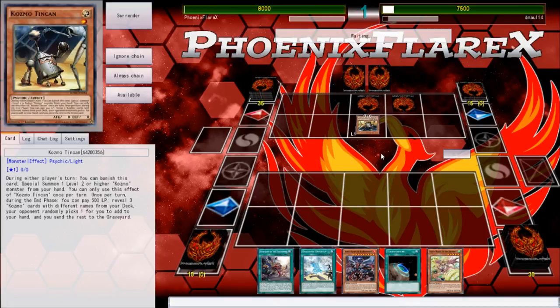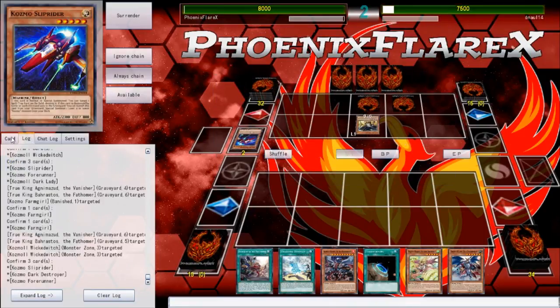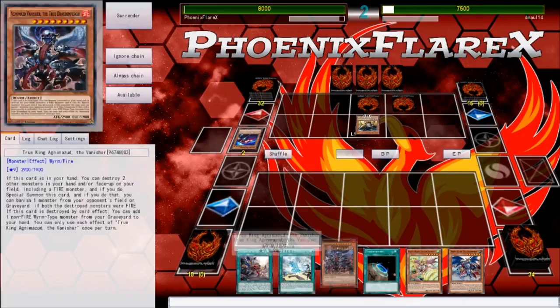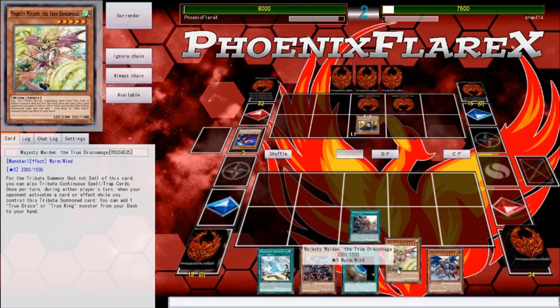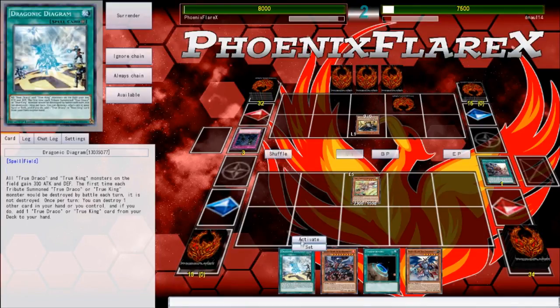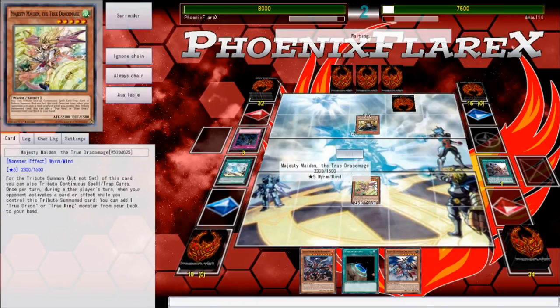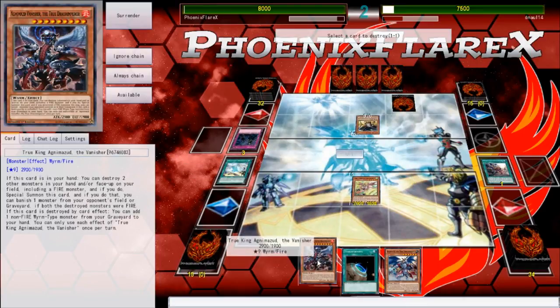Game 3: Cosmo Tin Can is Normal Summoned, setting 2, and then in phase paying 5 to reveal 3. Off this one he reveals Forerunner, Slip Rider, and Dark Destroyer, and I end up giving him the Forerunner. Going back to check what's in his grave — there's Dark Destroyer and Slip Rider there, so the knowledge I have of what's in his hand is Forerunner. He has two sets. I decide to activate Disciples of the True Draco Phoenix and then Tribute Over from Majesty Maiden, because the Draco Phoenix will pop a Spell or Trap when it's sent to grave, and I can also use this to set up a Masterpiece play.